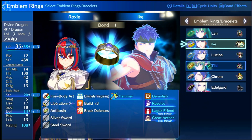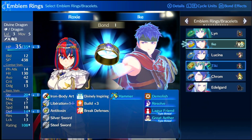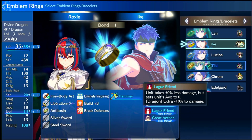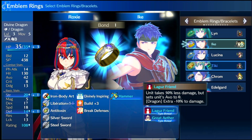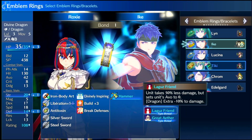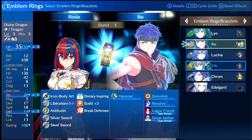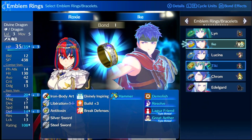Now we can go over to the engage skills. Ike comes with Lagu's Friend, which reduces damage taken by 50% but sets your avoid to zero. This is really good for armor knights since they take even less damage overall — it's not just defense, it's all damage. If you're a dragon you get an extra 10%, so 60% reduction total. Dragons are the only class type that get a special effect from Lagu's Friend.